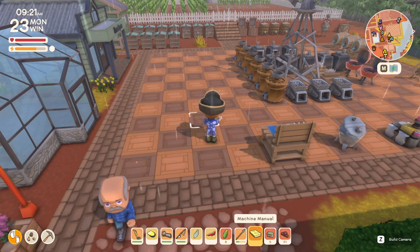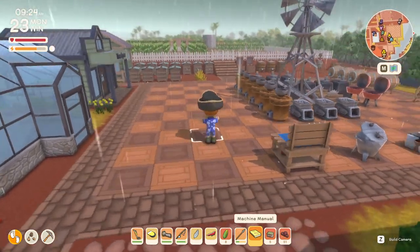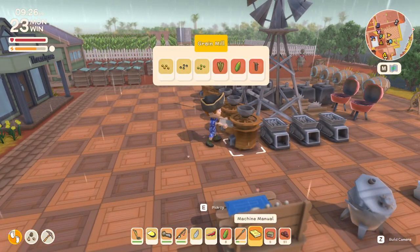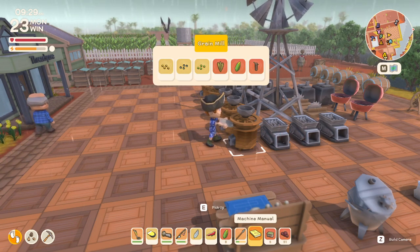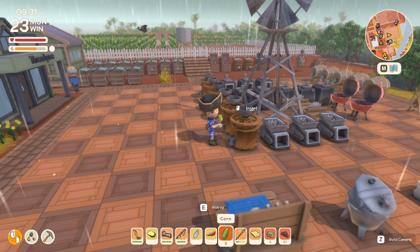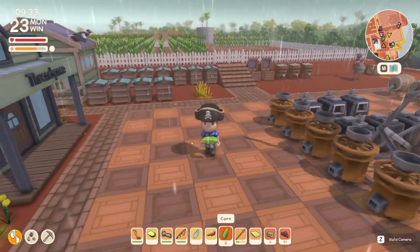Welcome back to more Dinkum. Let's talk about animal feed. If you look at the machines - the grinders - with your machine manual, you can see the different types of grass seed, sugarcane, and wheat. Wheat is flour, sugarcane is sugar, but then corn is there too. So what's corn for? Why do you need to grind corn?